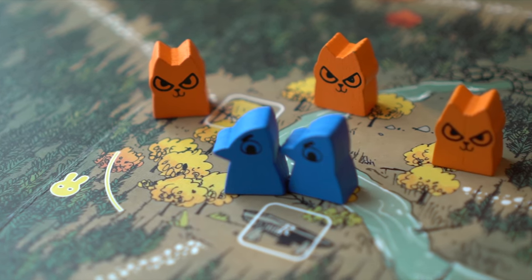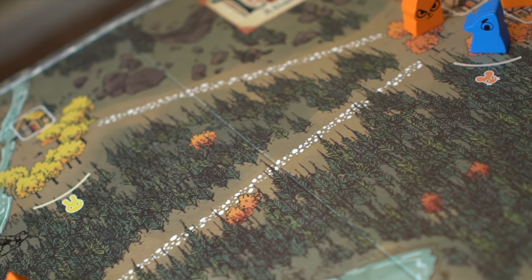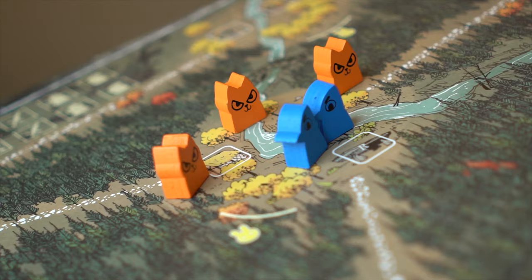Here's an example. These two Eyrie units want to move out of this clearing, but they do not rule it. They cannot move to this clearing to the east since those cats rule it. But they do rule this clearing, just south and west, which has a single Eyrie building in it.